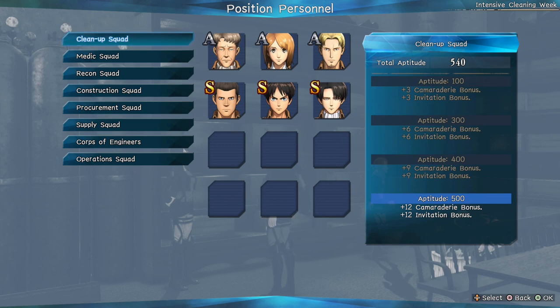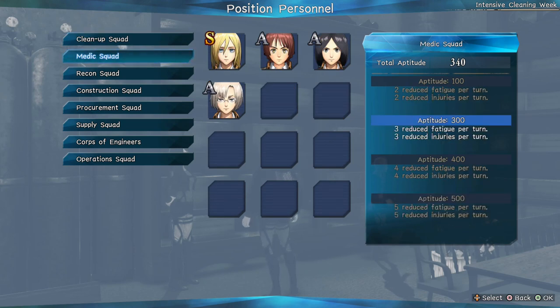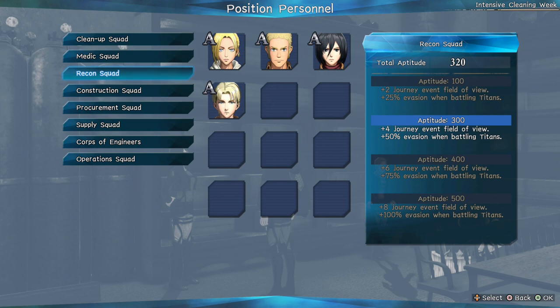You gain more bonus EXP from completing missions with your allies and your invitation bonus, which increases your chance of maxing characters out. Medic Squad reduces your fatigue and injuries per turn — the more turns you get, the less likely you are to get fatigue or injuries throughout the battle. Recon Squad gives a plus-two journey effect and field of view, which I believe affects your line of sight, as well as evasion when fighting or running away from Titans.